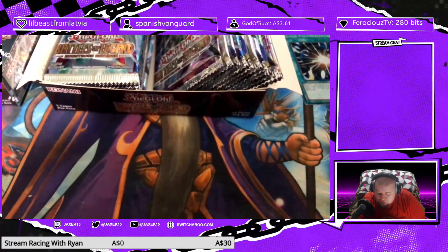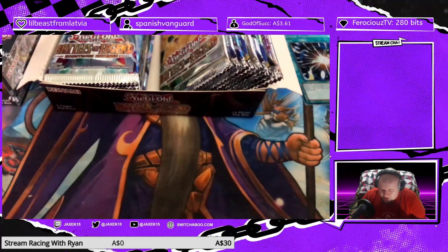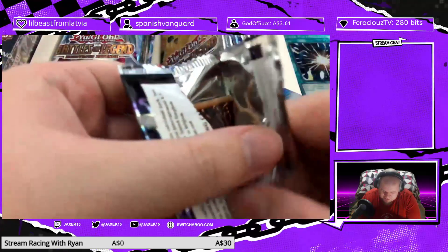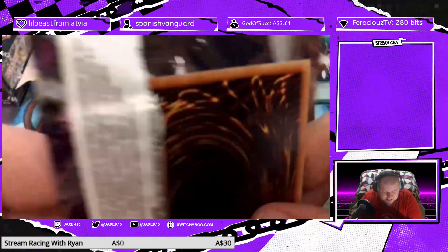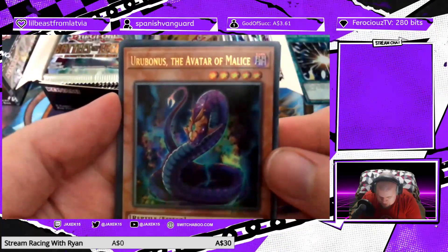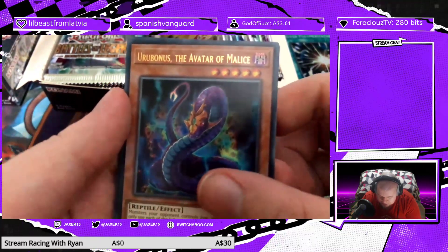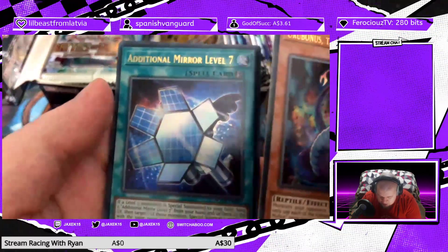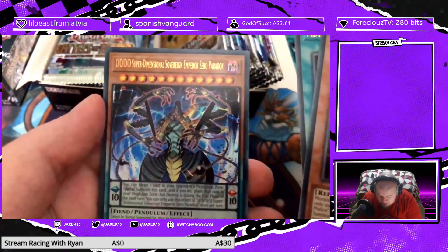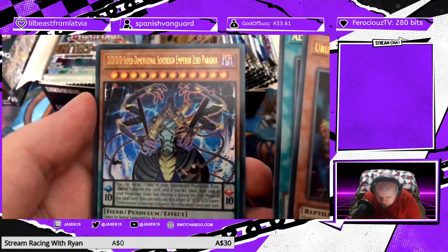There's a whole bunch of really good old cards in this set as well — Secret Rare Terraforming, Secret Rare Dark Hole, stuff like that. Uribonus the Avatar of Malice — so there's a lot of reptile stuff in here too, which I have no idea where that's from. Additional Mirror Level 7. D-D-D-D Super Dimensional Sovereign Emperor Zero Paradox — why does this archetype have the longest f***ing names?